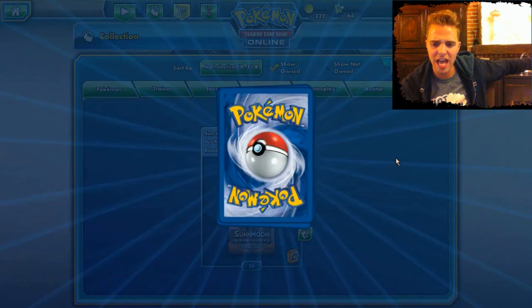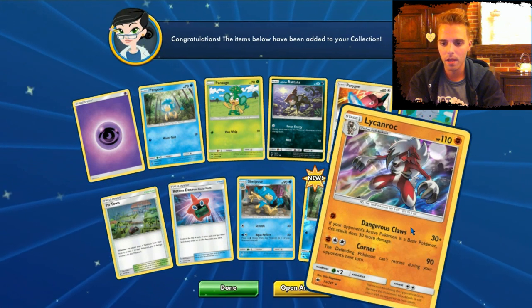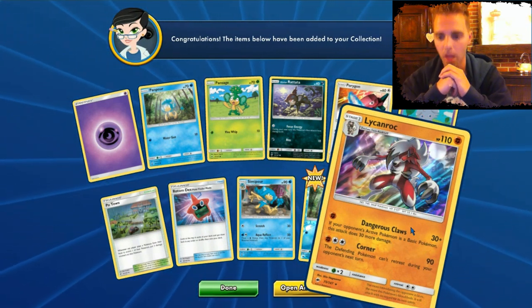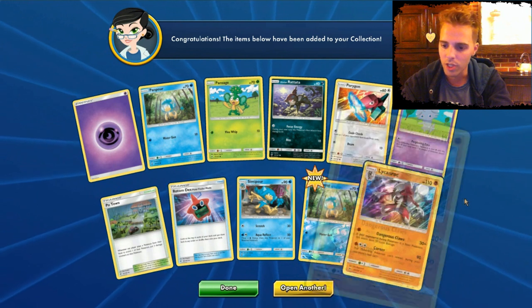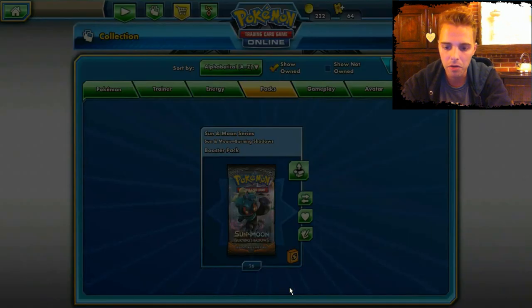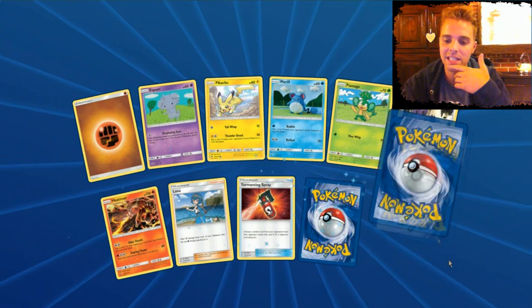We need something to blast them away. Octillery — I'm gonna throw that fish at the Toxicroak so it stays away. Maybe we can have some luck here — we already have a bunch of GXs but we need more. Lycanroc — this is a holographic I've never pulled before and it can deal 60 damage if the opponent's active Pokemon is a basic. So with a Choice Band we can one-shot Darkrai GX. Great holo — haven't pulled it in real life, haven't pulled it online. This is the first time I'm seeing it.